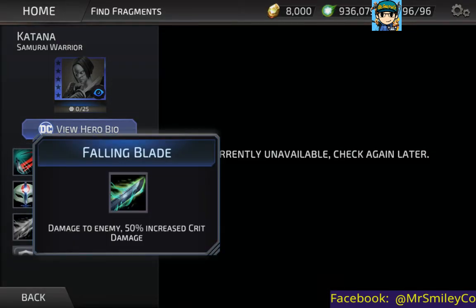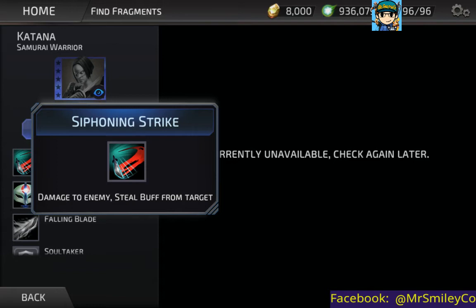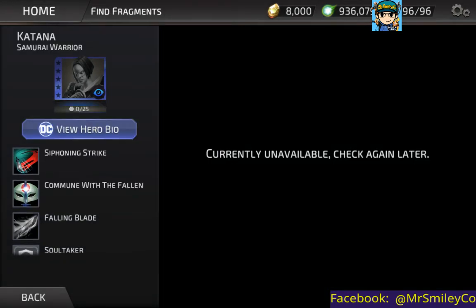Looking at Katana's abilities: one attack, a passive that increases critical rating, a second attack, and then two passive abilities — one looks like a team leader ability. It looks like one ability increases critical damage and another steals a buff from the target, which is nice. So it seems like they've worked the powers of her sword in there at least a little bit. I'm excited to see what her attacks fully do — we'll save the bio for the actual character review.